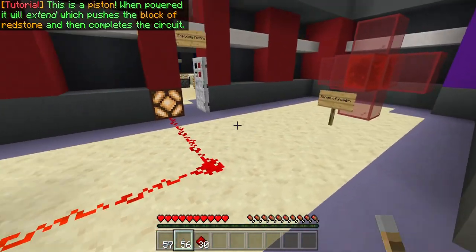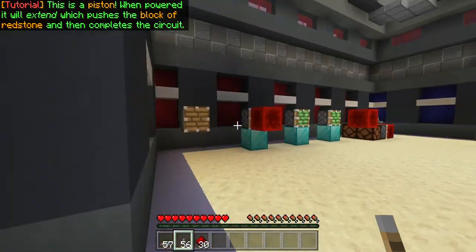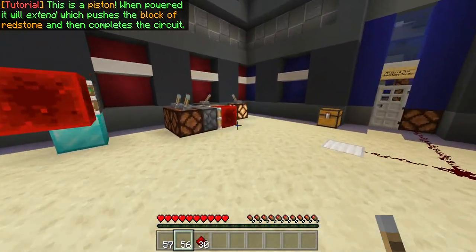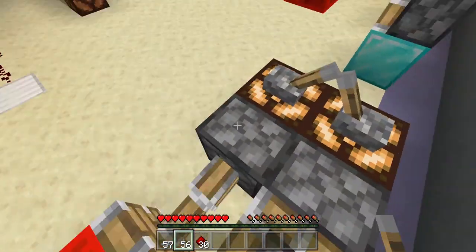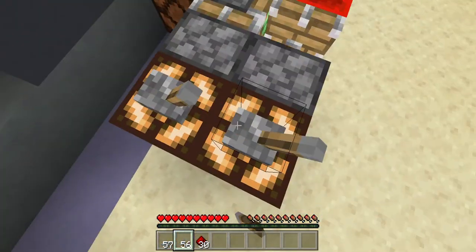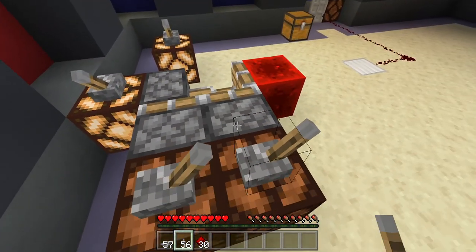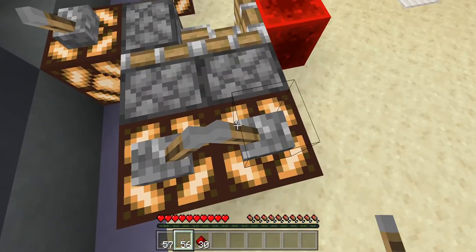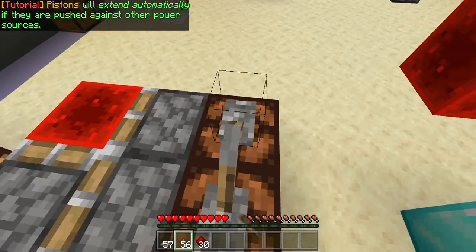This is a piston. When powered, it will extend, which pushes the block of Redstone and then completes the circuit. Pistons will extend automatically if they are pushed against other power sources.